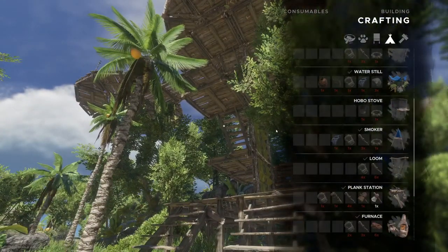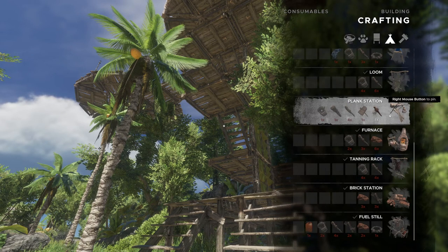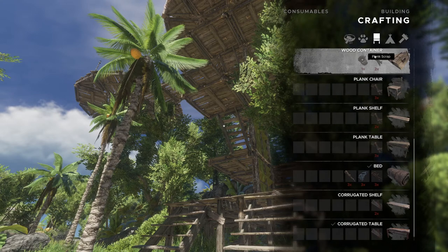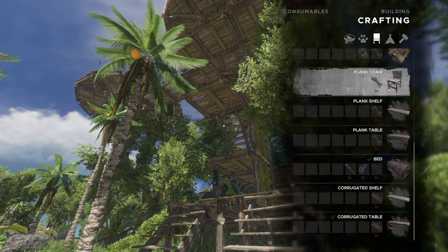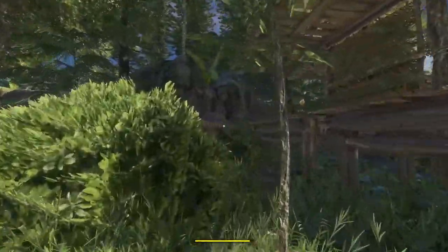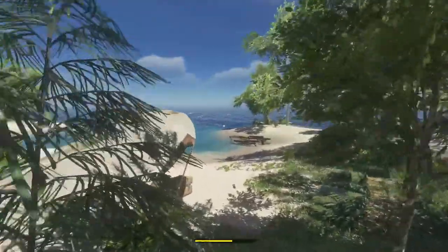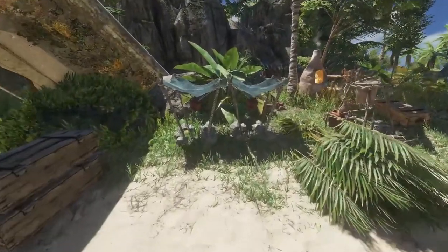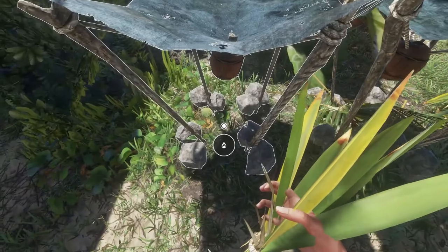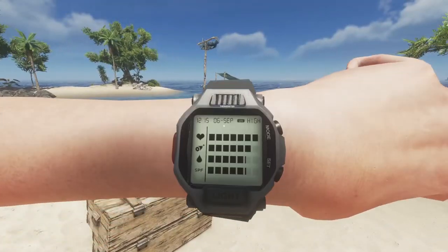Any other things we need to build? We can't build a shelf right now. A plank station and furnace are not really things we need up top. Chairs cost three planks - chairs are so expensive! I think one of the things we're gonna need is more lanterns. I wonder if we just take the helicopter from island to island - hmm. What we should really do is take the raft because it just carries more stuff. It really does.